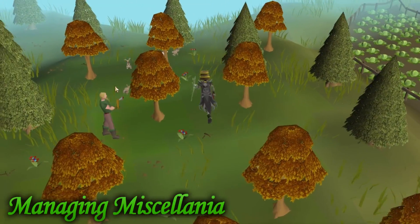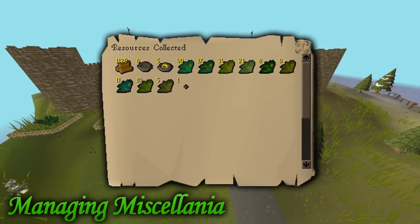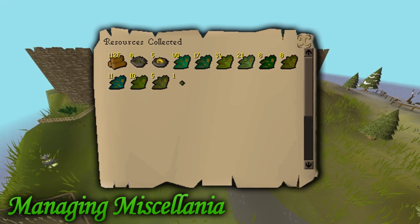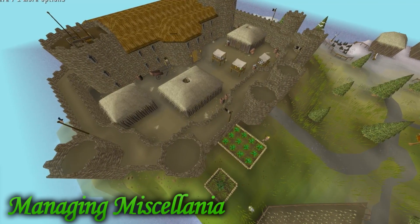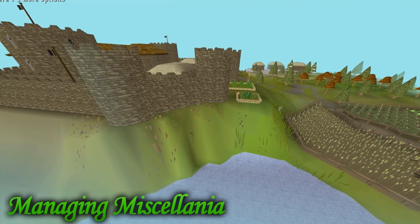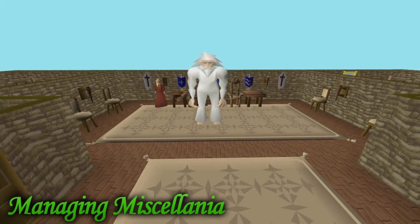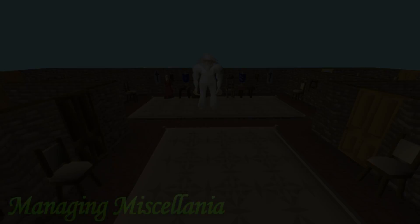The last category for Ironmen is Miscellanea, which provides thousands and thousands of maple logs. Those can be cut into longbows, strung with bowstring, and sold for a profit. Managing Miscellanea requires the Throne of Miscellanea quest, and the Royal Trouble quest really helps. This method doesn't work on Ultimate Ironmen because they can't use Miscellanea, but as a regular Ironman it's probably the easiest way to get a lot of logs.